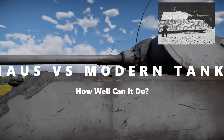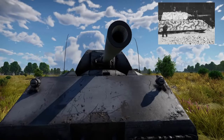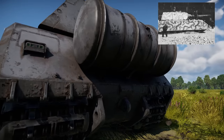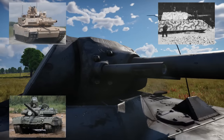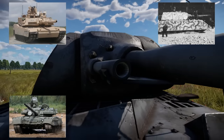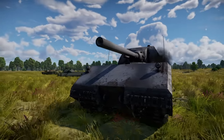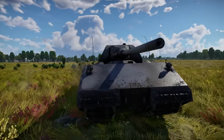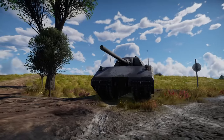Today, we take the heaviest fully enclosed armored fighting vehicle ever built by Germany during World War II in 1944, known as the Maus, weighing 188 tons, and test it out on the modern battlefield to see how well this monster of the past can do against the deadliest of today's world. Will the Maus show modern tanks this is its house, or will today's tech leave the Maus with no house? Today, we find out.